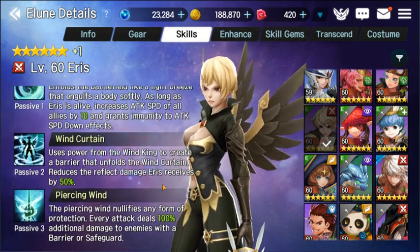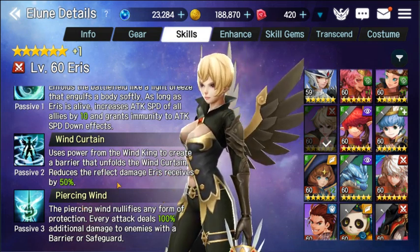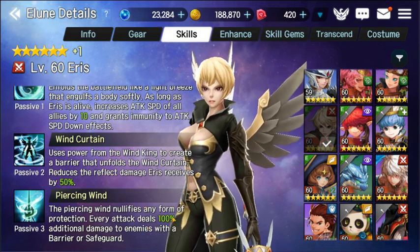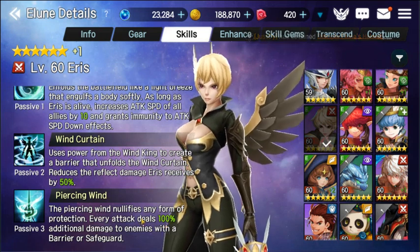Her other passives are really good too, though I haven't really seen them as much because they don't really get a chance to use reflect damage for Aeris — she's just not really used for that aspect. Piercing Wind is really great too — against Fahrenheit, for example, every attack deals 100% additional damage to enemies with a barrier or safeguard. And against Stella — oh, it's amazing.